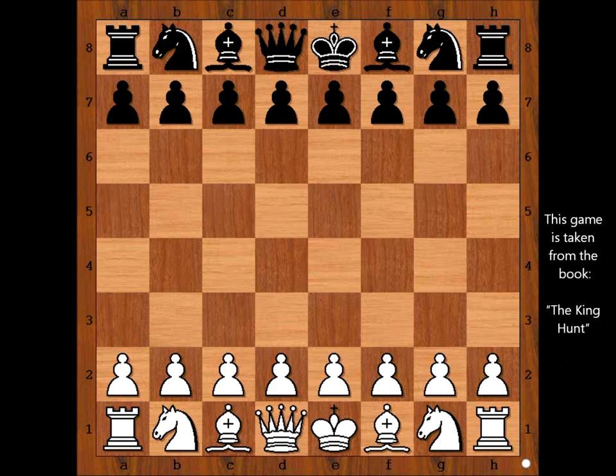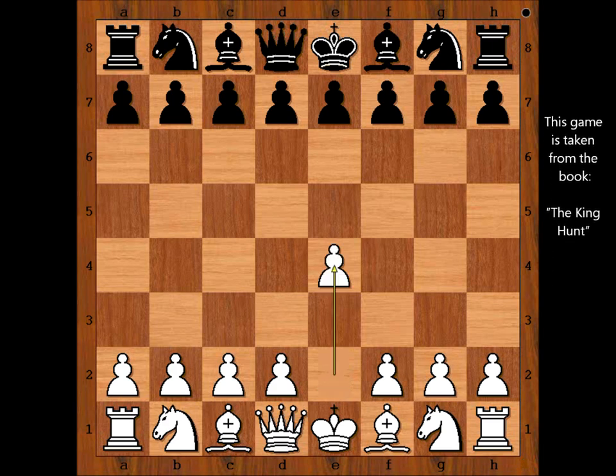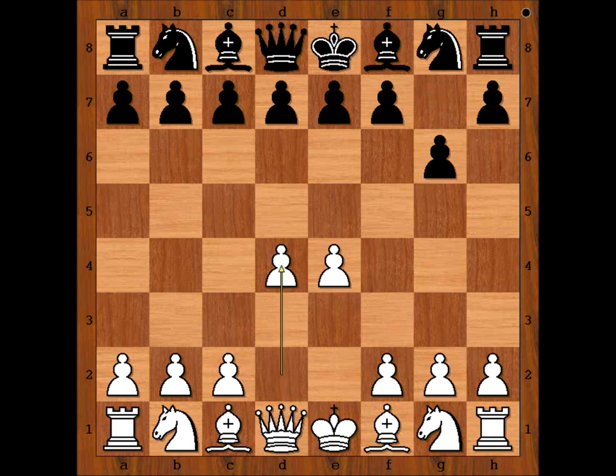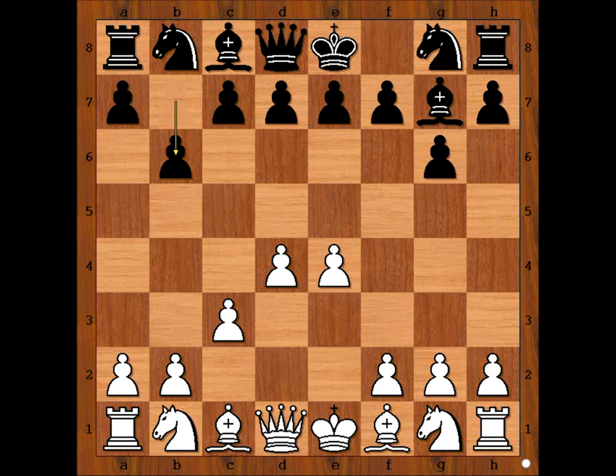Steinitz had white pieces and he started with e4. Mongredian played g6, the start of the so-called Modern Defense. d4 — bishop to g7, c3, b6. Black wants to fianchetto the other bishop.